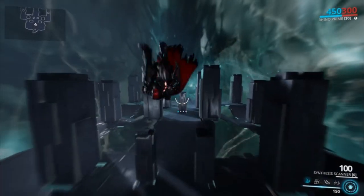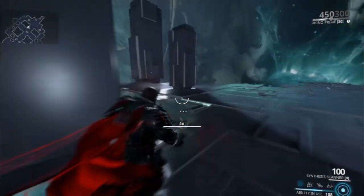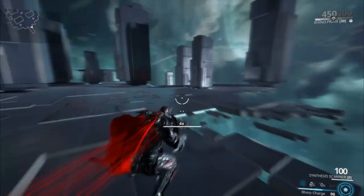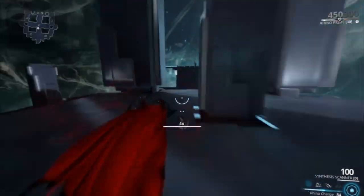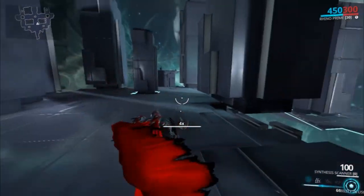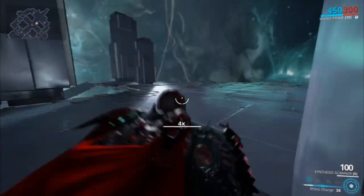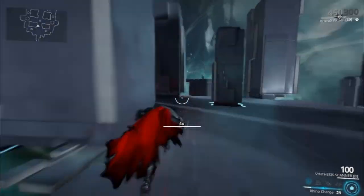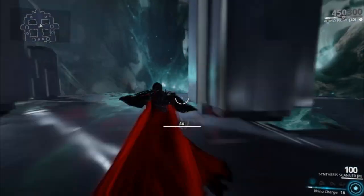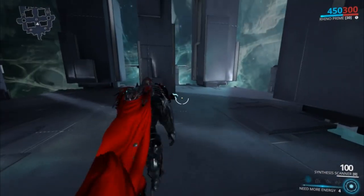His first ability is number one, called Rhino Charge. The only purpose of this ability is to go from point A to point B efficiently. Enemies that get in your way will be knocked around with a blast proc — they'll ragdoll a lot. Also, the more you press one within that small window, your speed and range will increase.